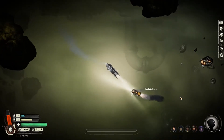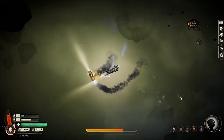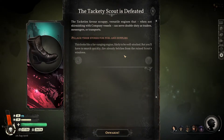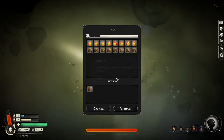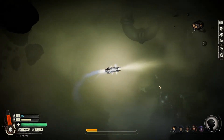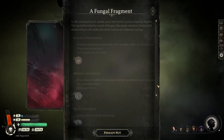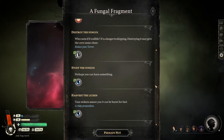You might end up tempted to simply click through dialogue choices. Furthermore, Sunless Skies has a bit of an organizational problem — there are tons of quests and stories to play through, but they stack up quickly, and you don't have an easy way to reference them outside of your logbook. After a while, you have so many objectives that it's easy to forget most of them until you stumble into the right place at the right time. Quest markers or some other UI-friendly objective reminder would have been really nice.